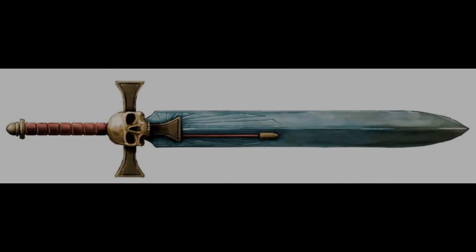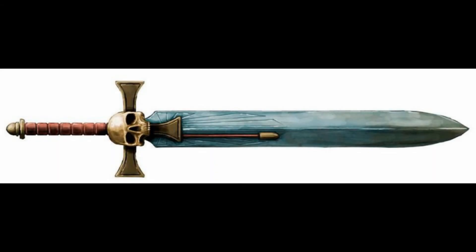Power swords. This is your anti-infantry option, although it's not the best anti-infantry because it's still only strength user. So in the hands of a guardsman you are wounding marines on fives. They are relatively cheap and are okay on characters if you plan on actually fighting with them, although there are better options. The only time I give a character a power sword is for fluff reasons or because I don't have the points or models to upgrade to something better.